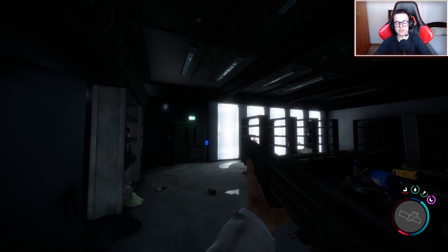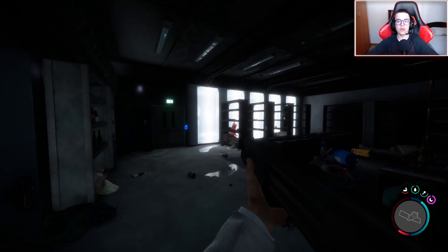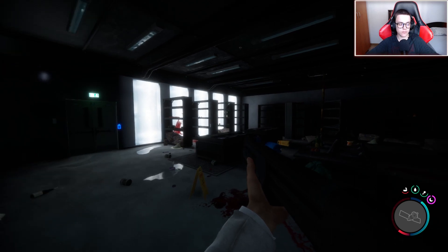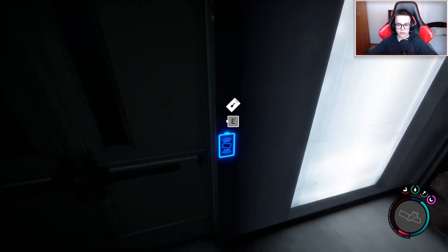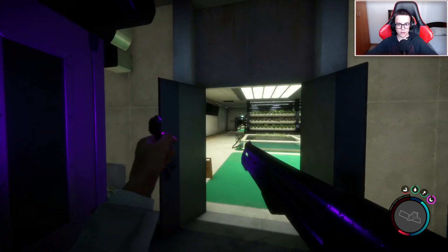Hey guys, Foskes here and today we are back in Sunseville Forest because we have the maintenance keycard - we can enter this door from food and dining. Don't forget to like, subscribe, and share because it will help me a lot. We have our shotgun ready and our light, just in case of anything. Let's see if it works.